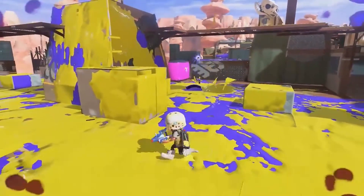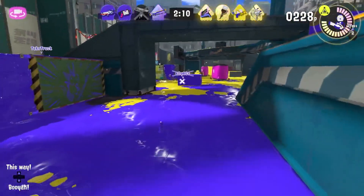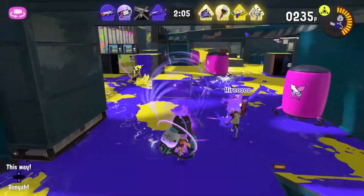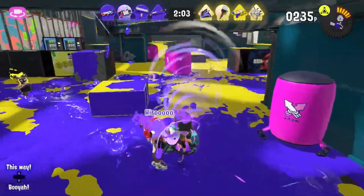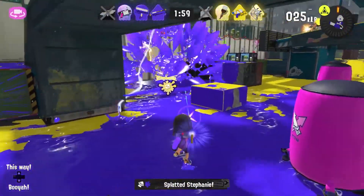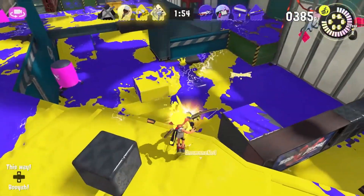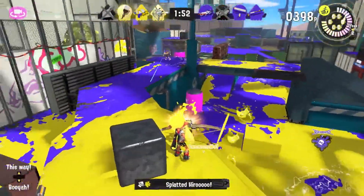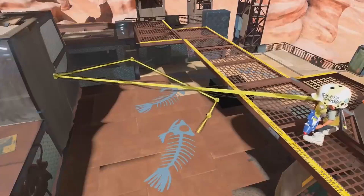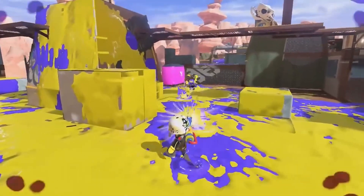I'm hoping there's going to be a ninja gear ability that takes you away from this new Angle Shooter sub weapon — that makes you not appear with it — because this seems really powerful. It might be a little too powerful, how it can bounce off surfaces. The gameplay seemed like you can bounce it off as many surfaces as you like, and if you touch that line it's going to be really hard to avoid.